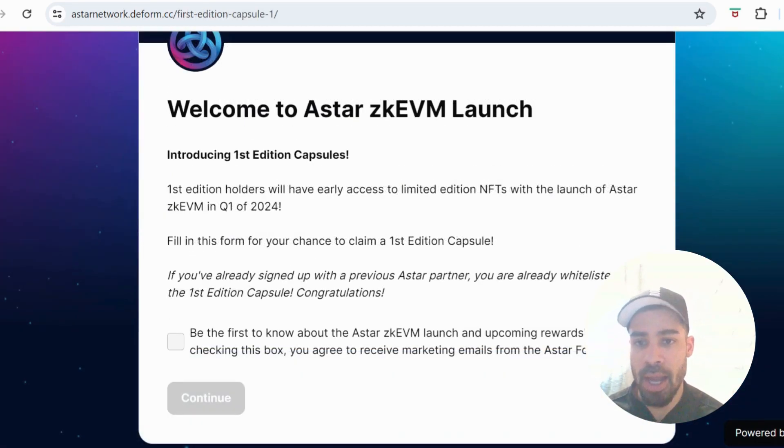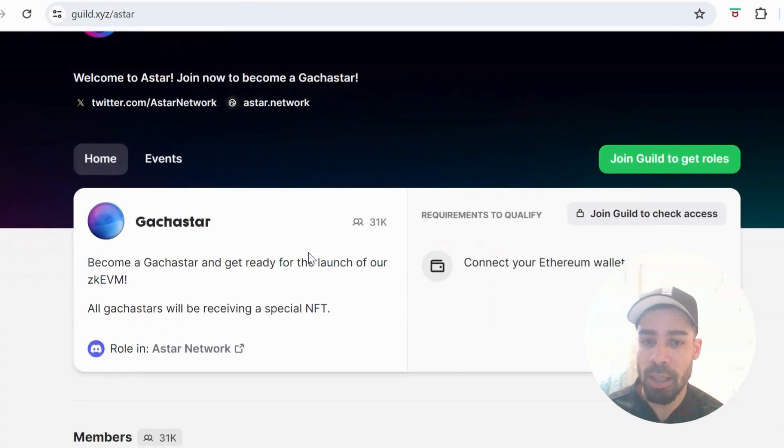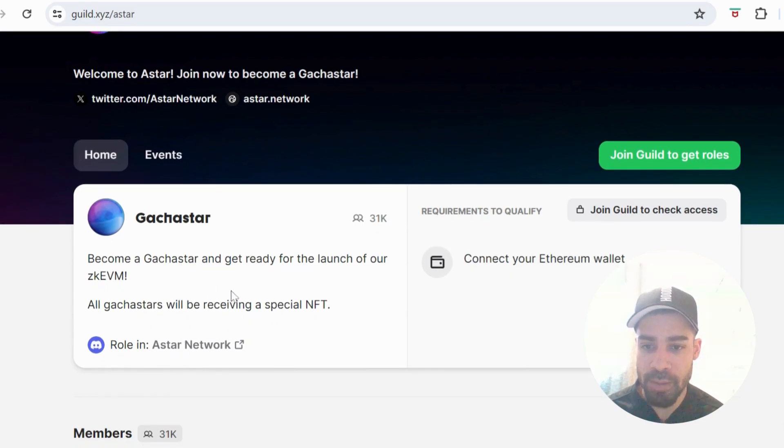Then do this second form for a first edition capsule, which gives you early access to NFTs. Then come to their Guild and join it — all you need to do is connect your Ethereum wallet. This will give you a special NFT for the launch of their ZK Katana EVM as an NFT drop just for joining the guild. Also make sure you join their Discord to stay up to date and claim any roles that may come up.